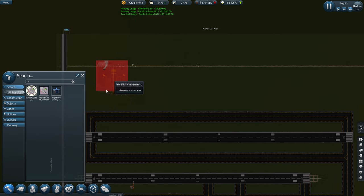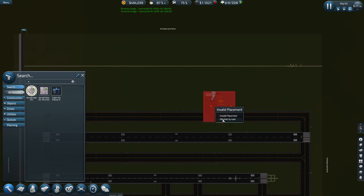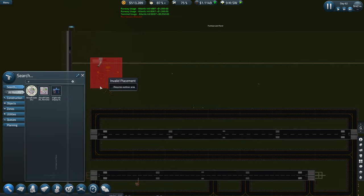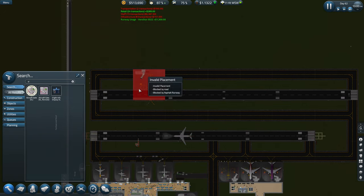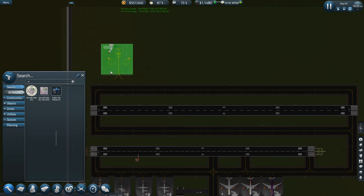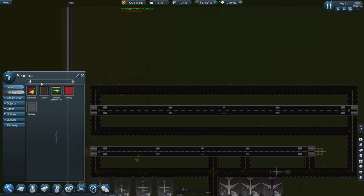We're going for the extra large terminal, so I've got to wait for the fence to disappear first. The plan is that I don't want it to go straight onto this taxiway because this is going to be the busy bit. Should we just have it on this side since we've done it on the other side? Or should we put it one space away? I'm worried the taxiway won't fit in.